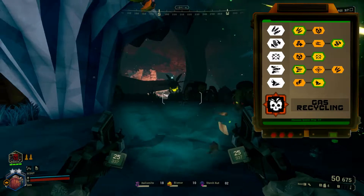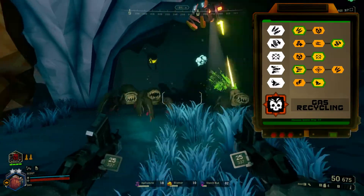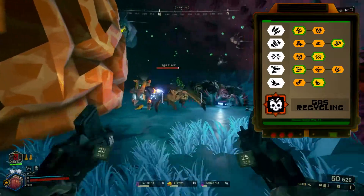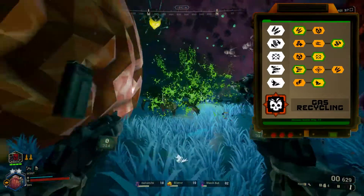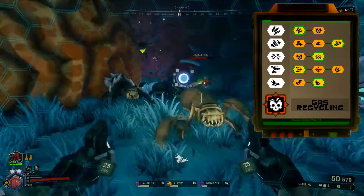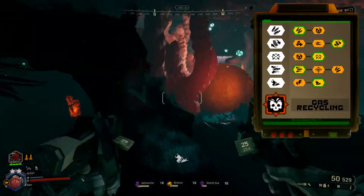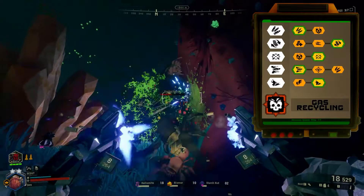The gas recycling overclock adds 5 raw damage to the weapon, but removes weak spot damage, as well as slowing your movement speed while firing. This overclock is a great direct damage upgrade to the Zhukovs, and the positives far outweigh the negatives.